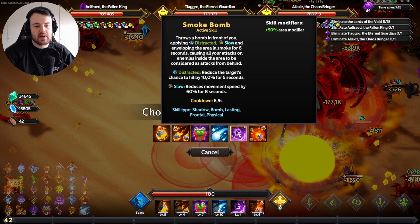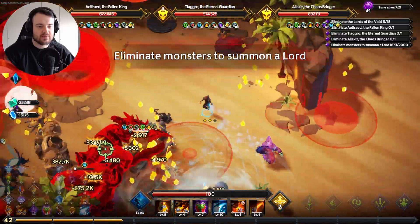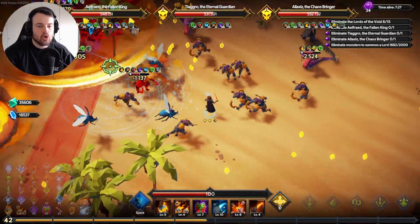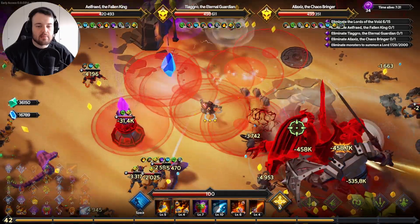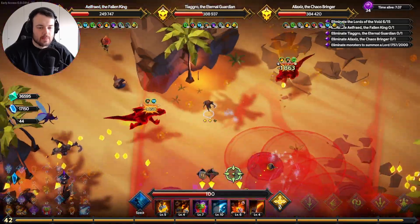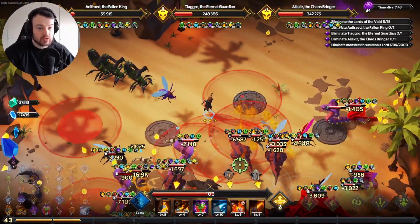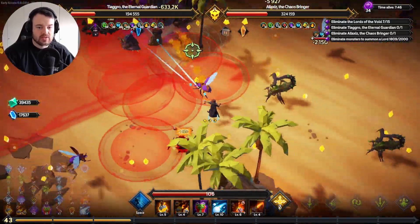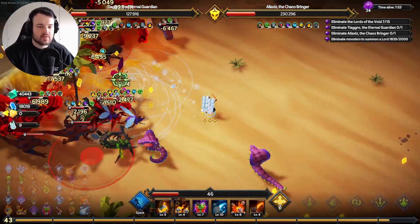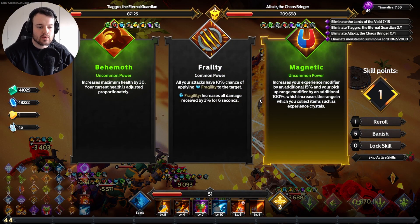I think I'm gonna go for bomb barrage and replace smoke bomb. I want something more active — I want more bombs being dropped, not just a passive field of debuffs. I want them to really feel the explosions, feel the burn. Not talking about being impacted by Bernie Sanders' political campaign — I want them to actually feel the bombs. How is our damage looking? It's coming up — there's definitely something here, we're developing it and fine-tuning it.